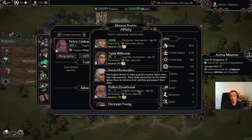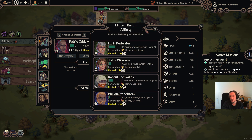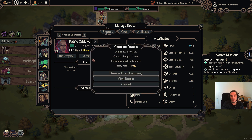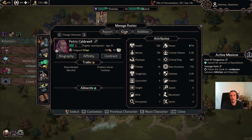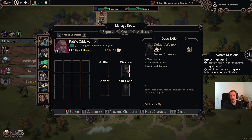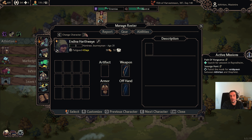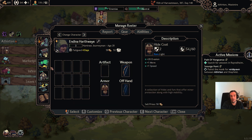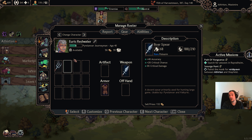Here is the affinity screen, where you'll see how much people like one another. Here you see the options about the contract — this is basically the button you need if you want to fire somebody or increase their loyalty. And here's the gear screen. If your dude doesn't have any weapon or armor equipped, he'll have a default weapon. Any piece of gear that is equippable for that person will show up here, and if it's not compatible to the character class, it won't even show up.